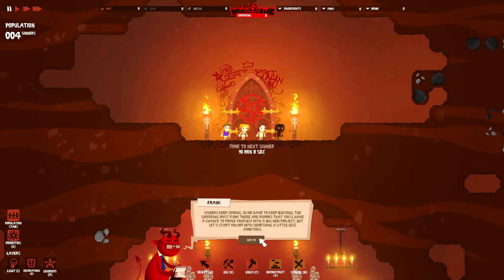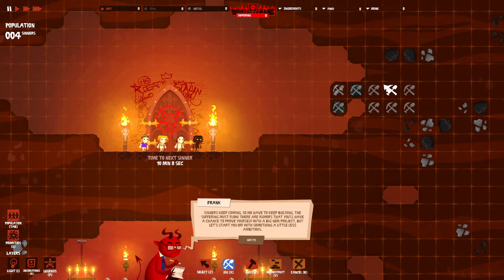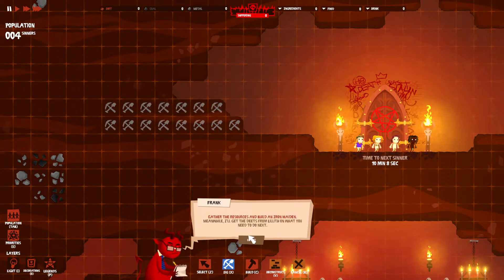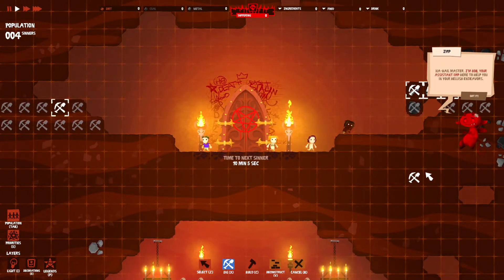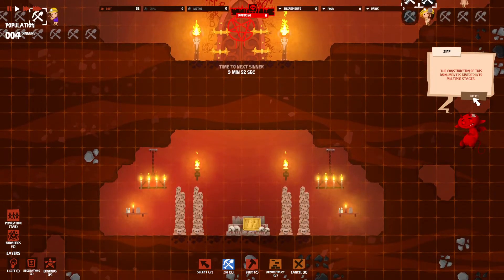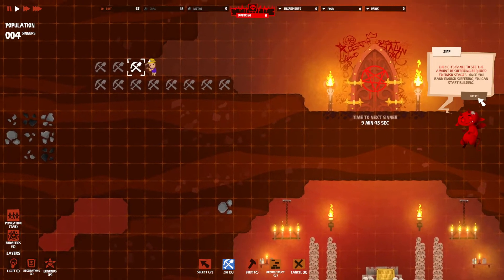Okay rookie, let's get to work. Sinners keep coming so we have to keep building - the suffering must flow. There are rumors you'll have a chance to prove yourself with a big new project, but let's start with something a little less ambitious. Gather the resources and build an Iron Maiden. I'm Bob, your assistant - here to help you in your hellish endeavors. The construction of this monument is divided into multiple stages. Check its panel to see the amount of suffering required to finish each stage.